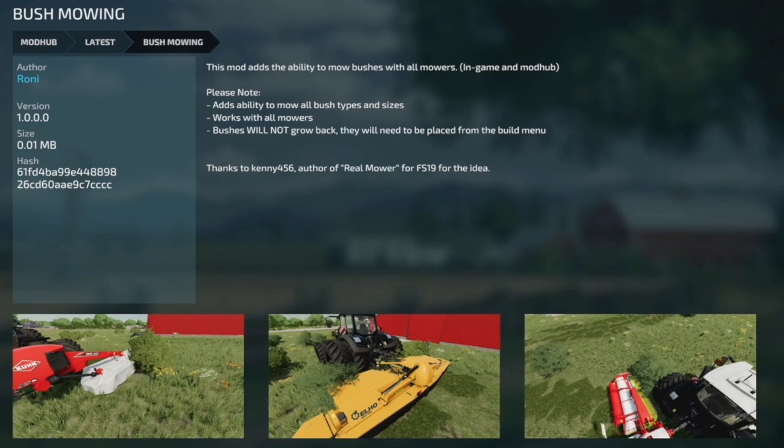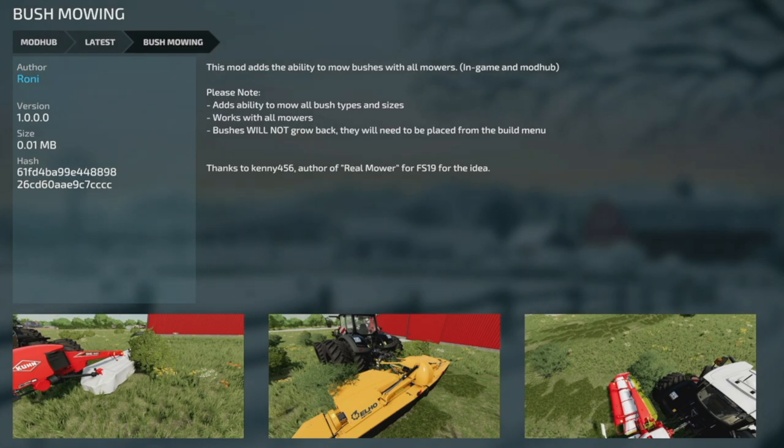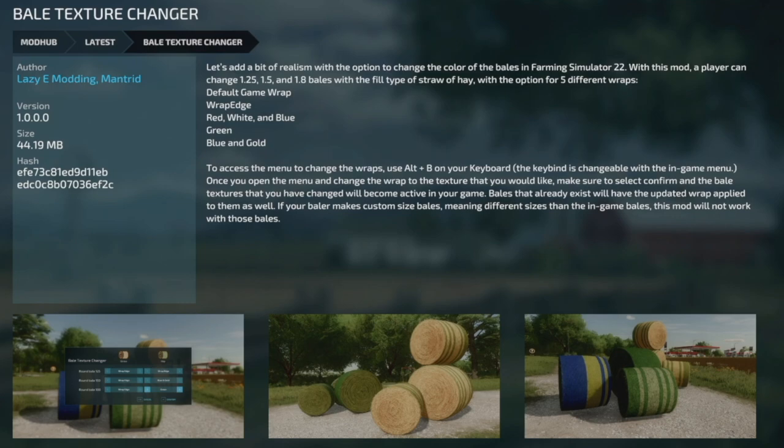Next: the Bush Mowing mod. This adds the ability to mow bushes with all mowers in-game and on mod hub. Note: bushes will not grow back — they'll need to be replaced from the build menu. Thanks to Kitty456, author of the Real Mower mod from Farming Simulator 19. Also: the Bale Texture Changer — changes the color of bales in FS22. Works on 1.25, 1.5, and 1.8 meter bales with all fill types (straw and hay). Five wrap color options: default, red, white and blue, green and blue, and gold. Access via Alt+B.